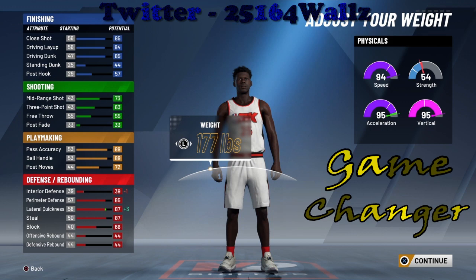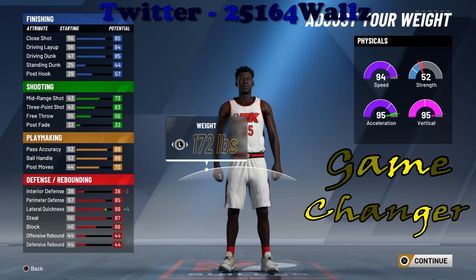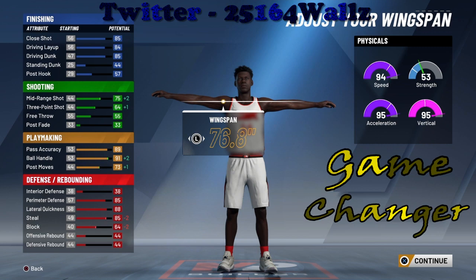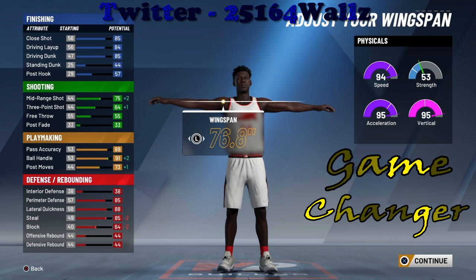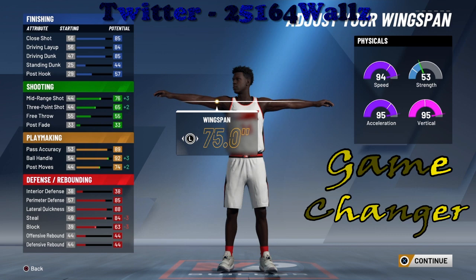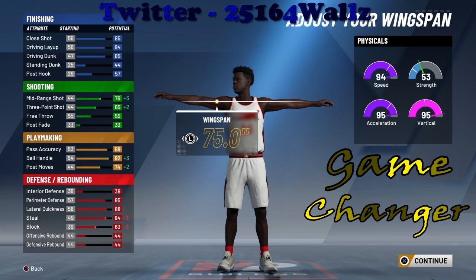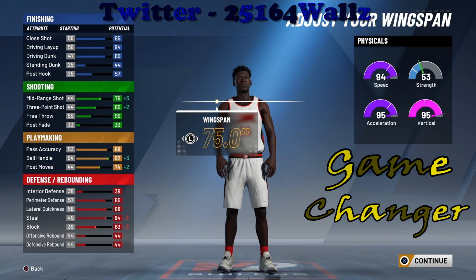At 172 pounds, the lateral quickness went up to an 88. Then once I took his wingspan down, look at the ball control — it went up to a 90, and I could make it go up to a 92. The mid-range shot went up also, which gives me the ability to unlock a number of takeovers. Wait until you see the takeovers I can choose from.